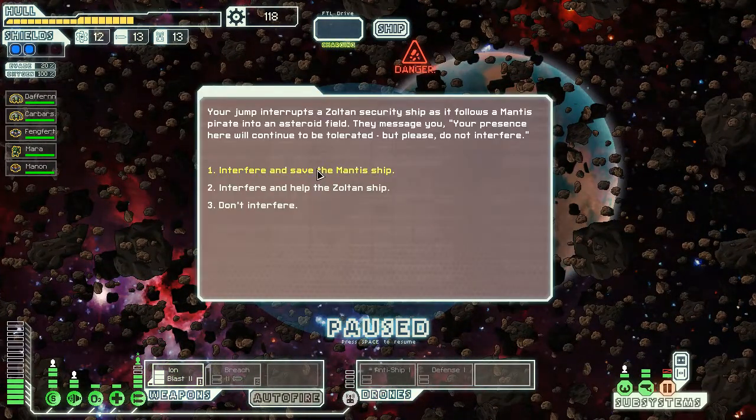Asteroid field — oh no. Your presence here will continue to be tolerated, but please do not interfere. So what do we do — interfere and save the Mantis ship, or save the Zoltan ship? I'm going to help save the Zoltans.